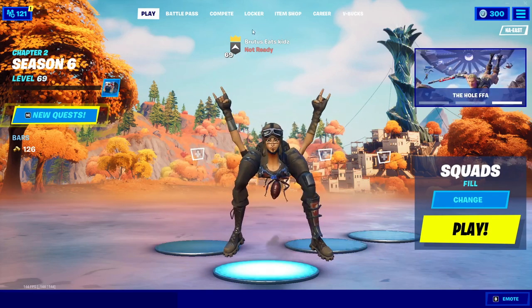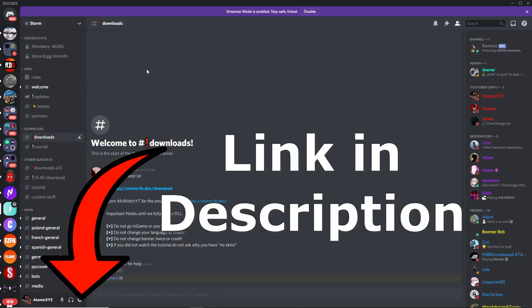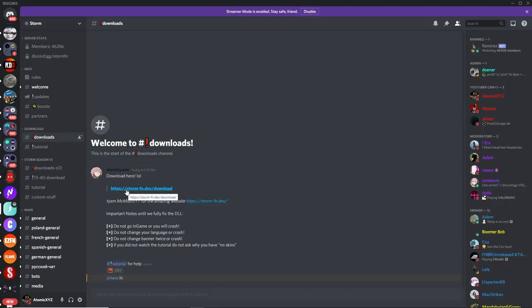Without further ado, let's get right into the video. The first thing you want to do is join the Storm Discord — I'll have this link in the description, it's just discord.gg/stormfn. The second thing you want to do is go down to the downloads channel and click on the link.